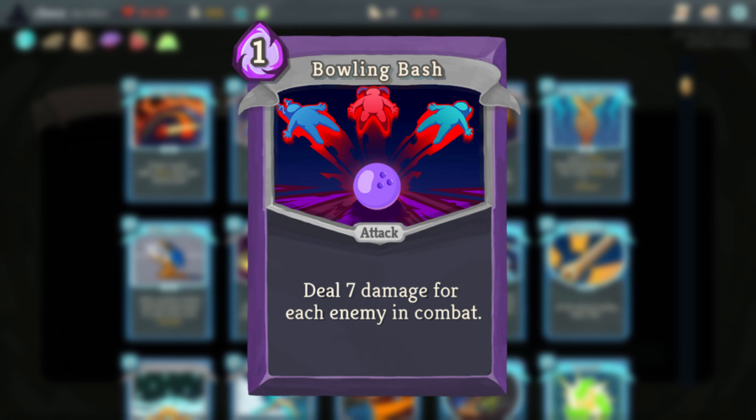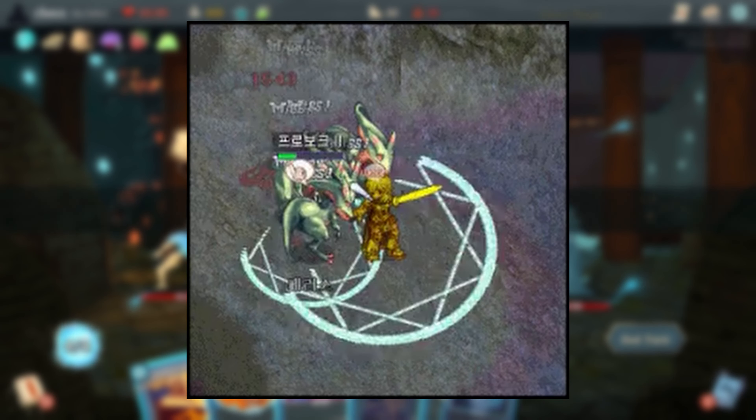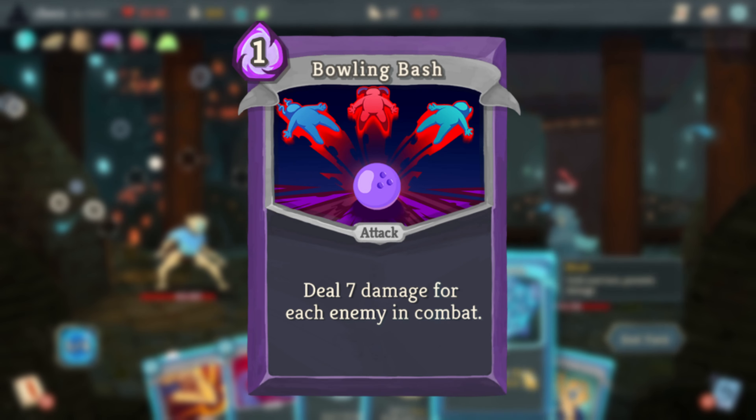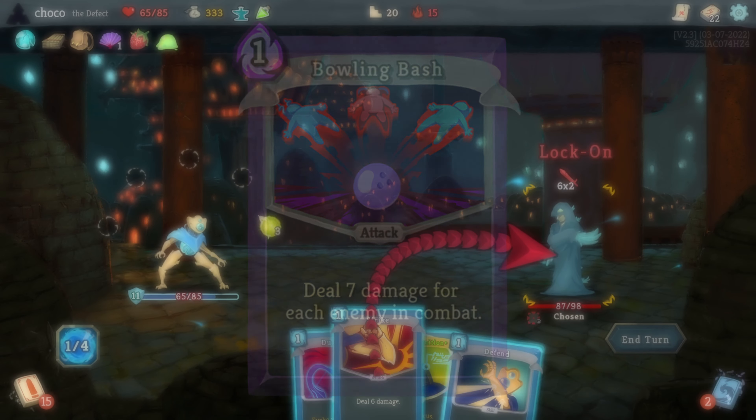Bowling Bash is another reference to the game Ragnarok Online, where it was a skill used by the knight class to deal AoE damage by striking a single enemy. This is somewhat similar to the card effect, as they both target a single enemy and scale in effectiveness based on how many enemies there are.